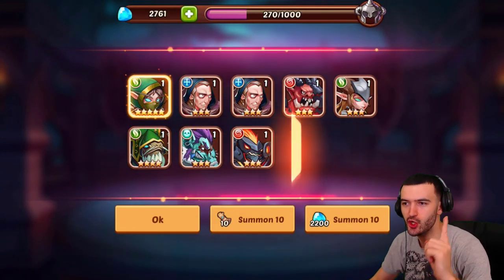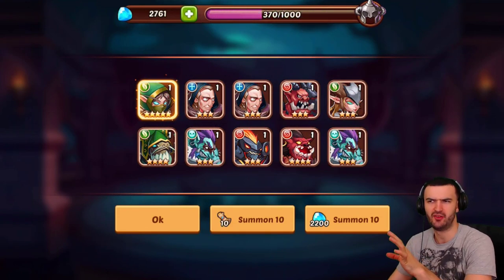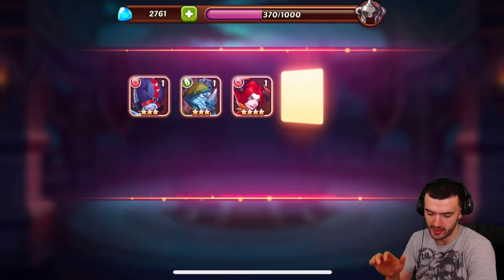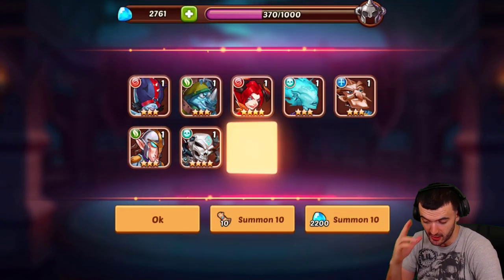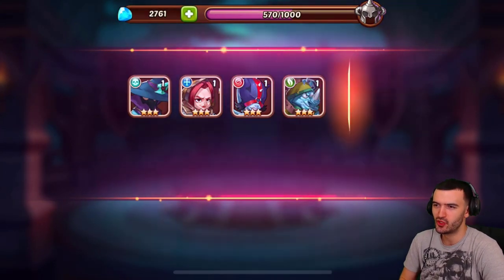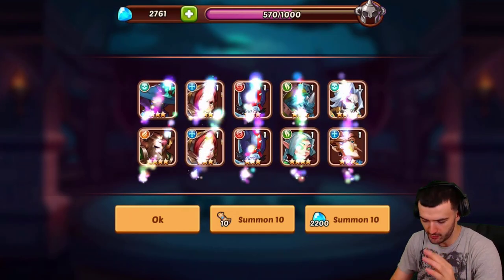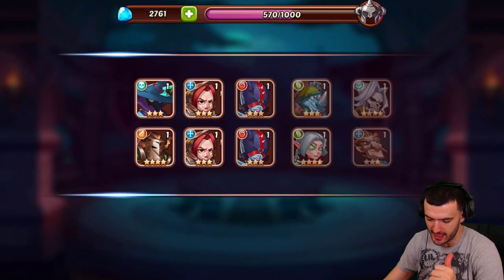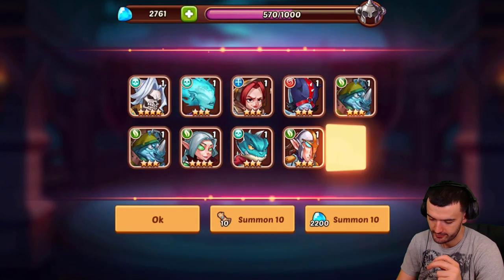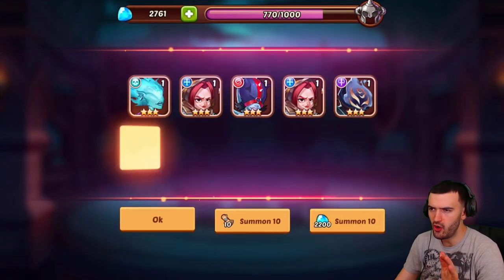I knew it! So far we've got two 5-star heroes — two! Really, really bad. Last time I did my summonings I actually got pretty lucky — I think I got two Michelles. But this time it's not good. Not good at all.